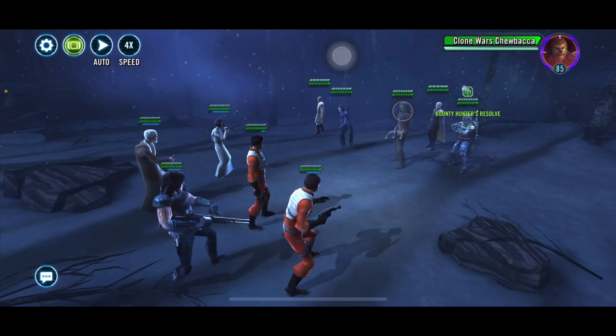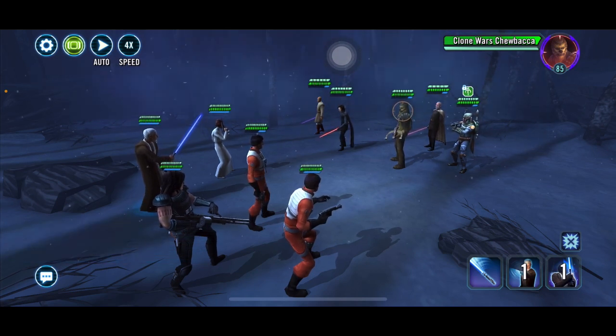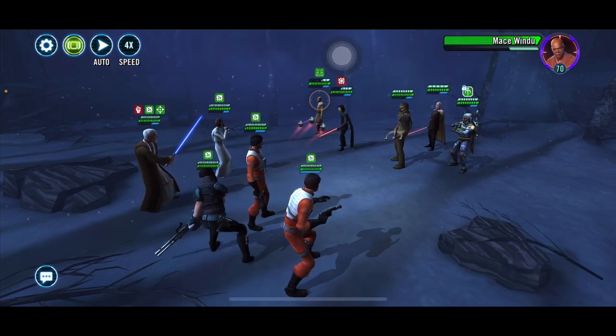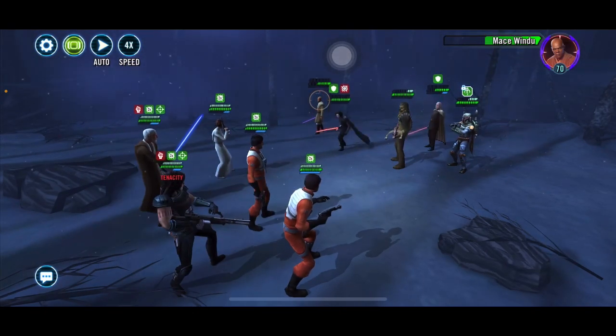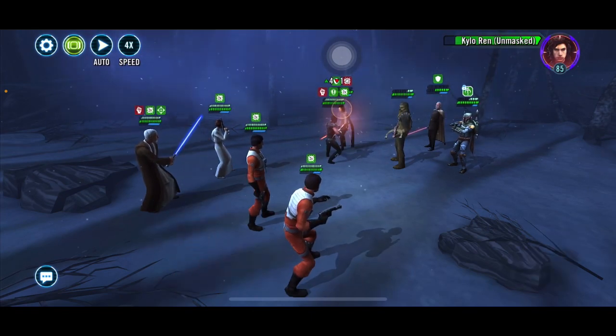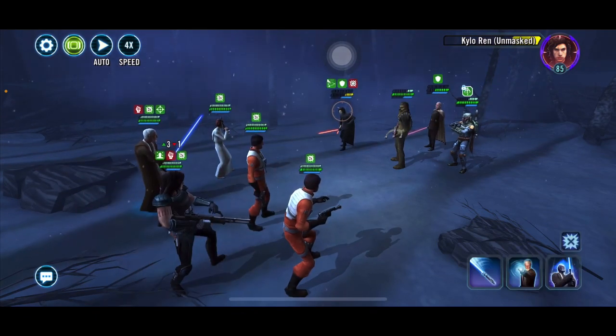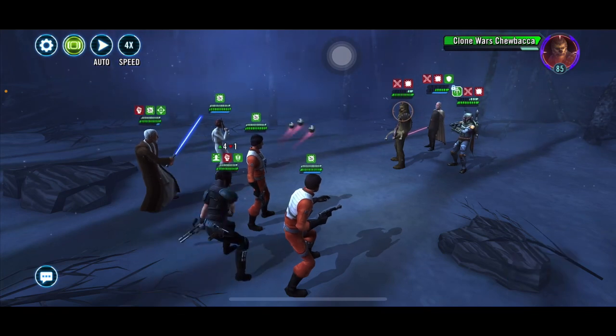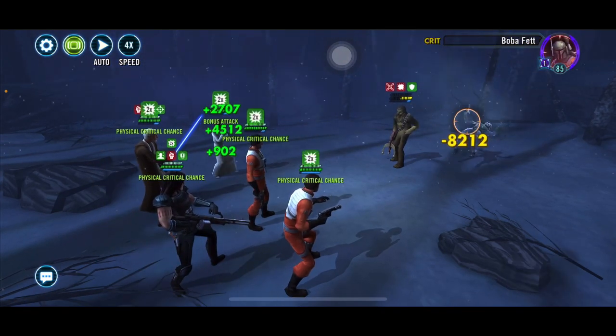Someone I know who just recently started playing autoed the first round and couldn't get past it. This crew is actually all tanks, but because they autoed they lost the first round. You can use another team but that whole squad is eliminated. This round actually has a Dooku — you want to avoid him because of his counter attacks, but we were able to take him out, so that's cool.